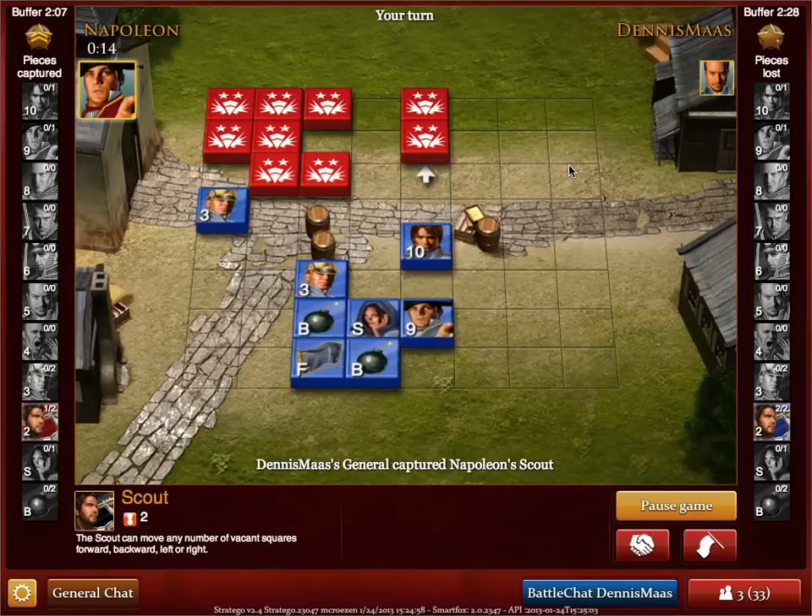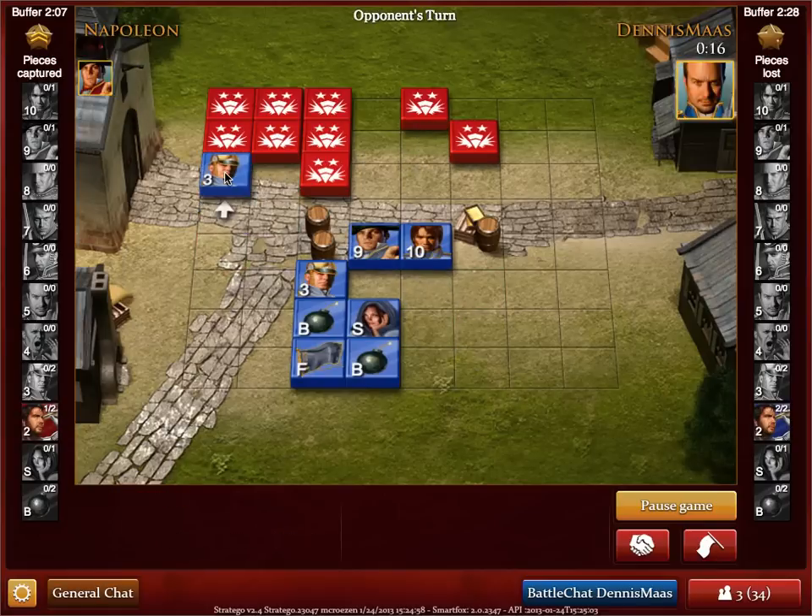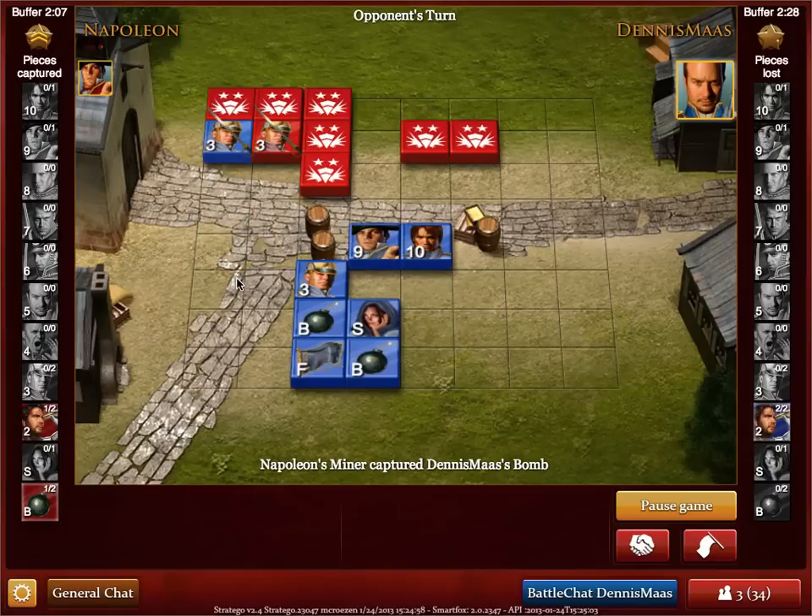You just saw that Dennis' general captured my scout. His general is rank 9 — the higher the rank, the more powerful a piece is. If pieces of the same rank hit each other, they are both removed from the board.